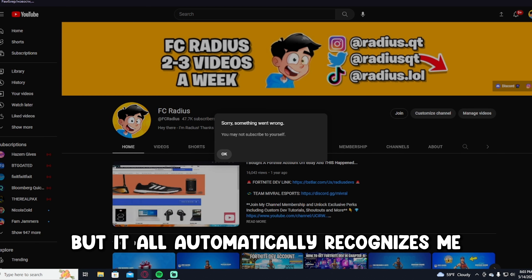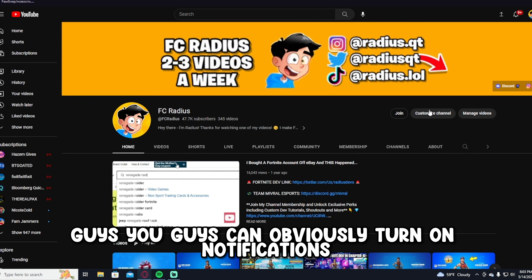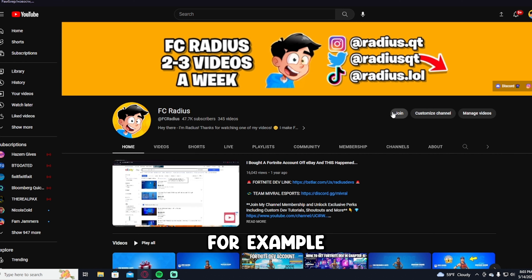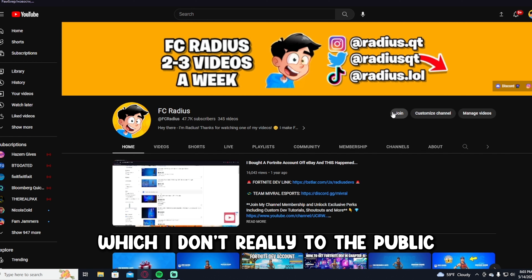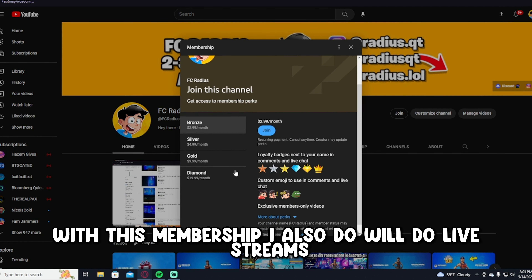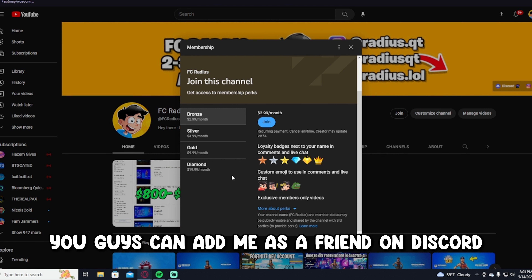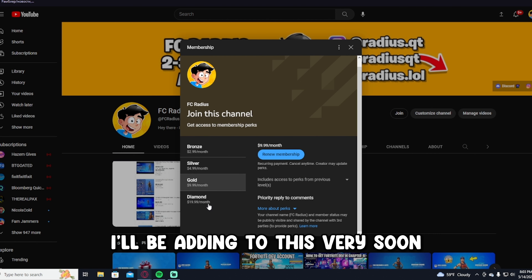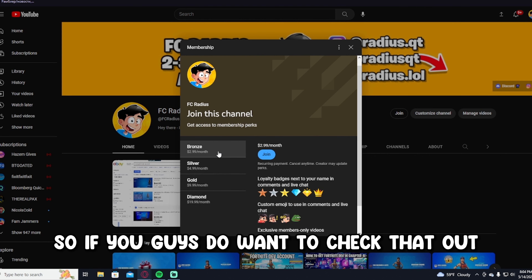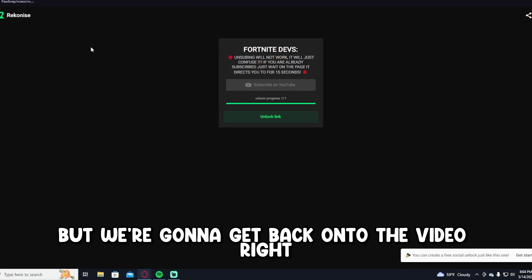While you're there, you can turn on notifications. If you want exclusive in-game tutorials and other content not released to the public, you can join my membership — I'll also do livestreams and you can play Fortnite with me, add me on Discord, and more perks coming soon for $3 a month. But let's get back to the video — press Unlock Link and it will take you to the Linkvertise download for Simba Dev.